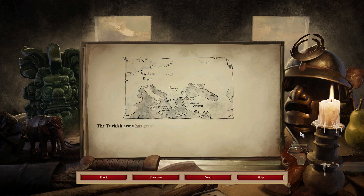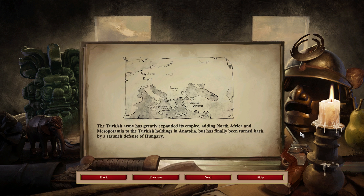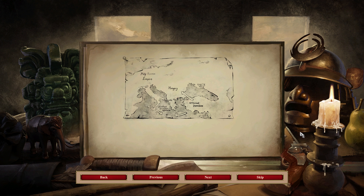The Turkish army has greatly expanded its empire, adding North Africa and Mesopotamia to the Turkish holdings in Anatolia, but has finally been turned back by a staunch defense of Hungary. Undaunted, the Turks turn their attention to the Mediterranean, where they intend to break the Christian naval powers of Venice and Spain.